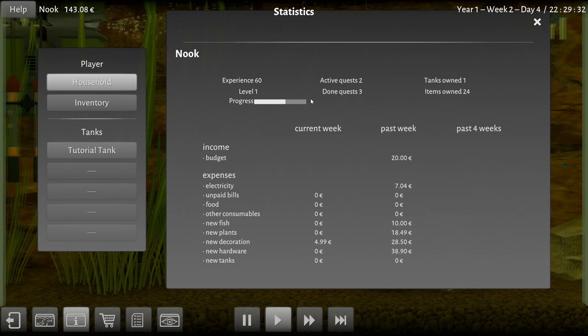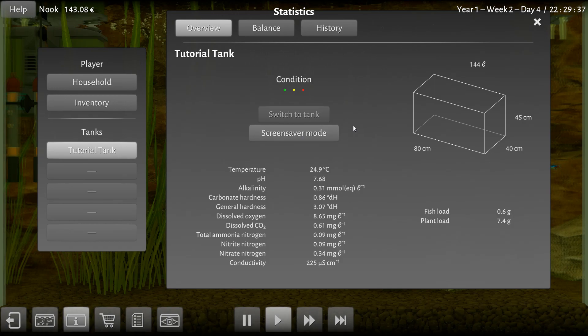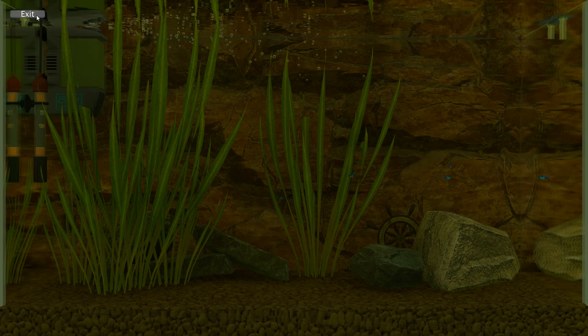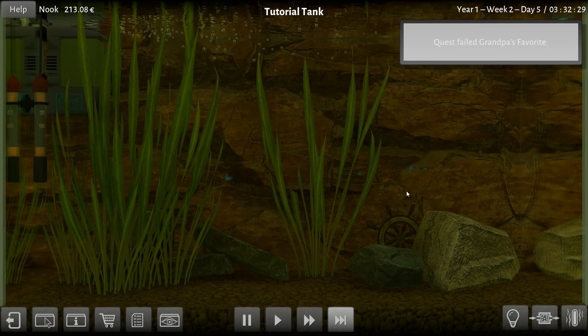I'm level one, there's my progress right there. We have this one tank right here. We can also switch to a different — here's screensaver mode. It's very relaxing, other than the fact that it's a little noisy. Let's let the fish do their things.